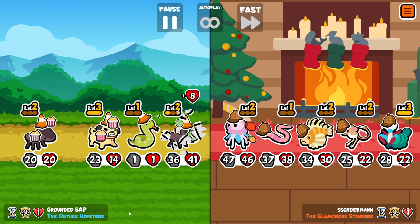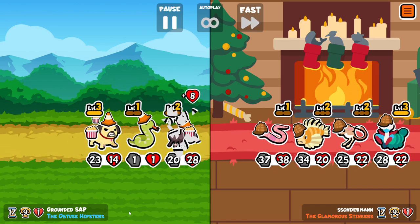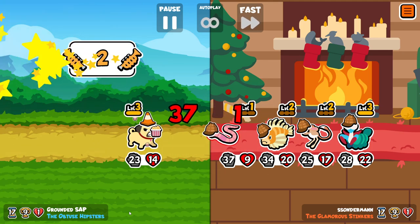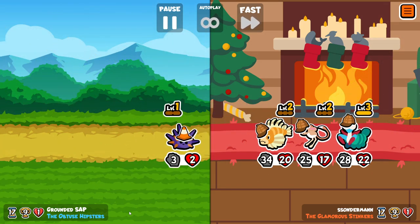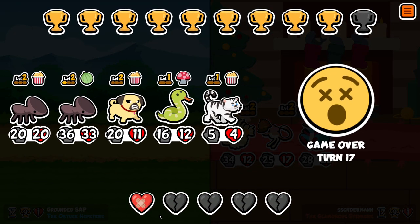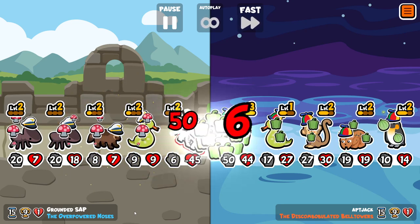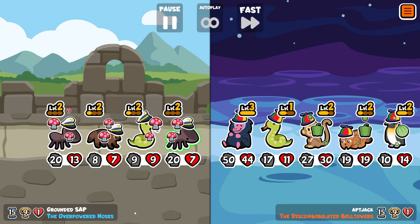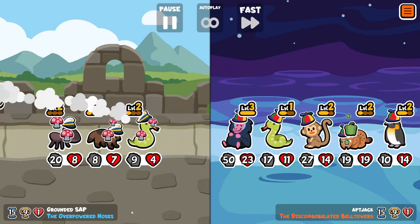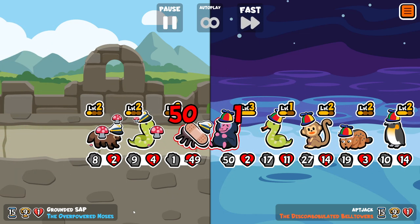For players like me - veterans of the game who have been playing for a long, long time, many hours per week, probably too many - it's kind of like a playground where you can come up with unique stuff that people have never seen before. It's almost like an endless mode, really, because every time they add new pets, the number of possible builds and synergies just multiplies. There are always new things to discover, new interactions, and they're always changing game mechanics as well.